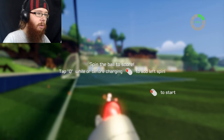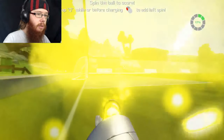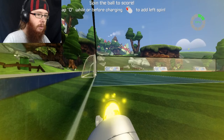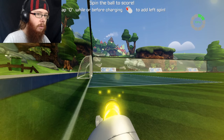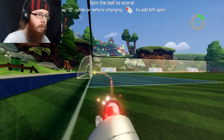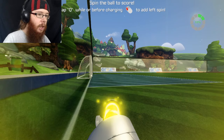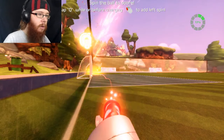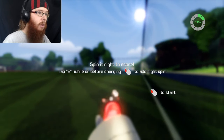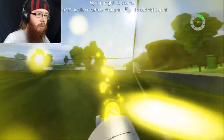Spin the ball to score. Tap Q while, or before charging, to add a left spin. I'm tapping Q like a madman. Spin right to score. Press E to spin right.